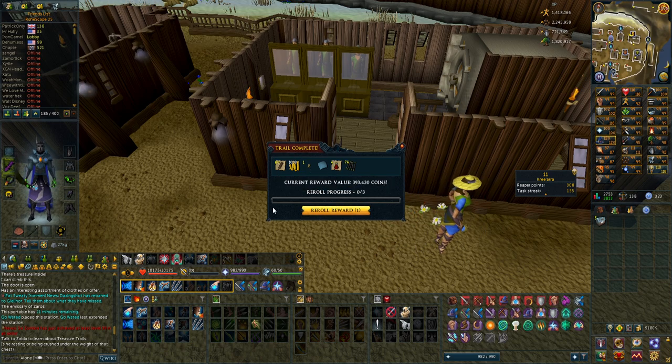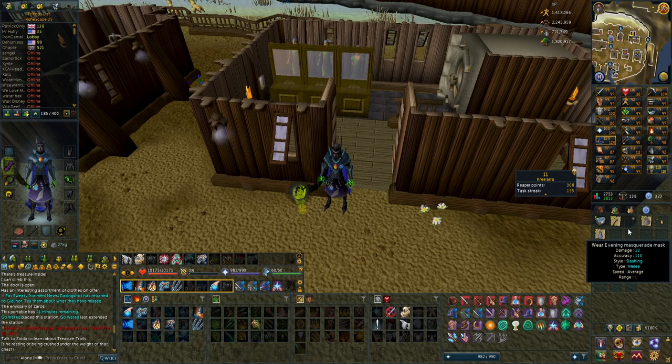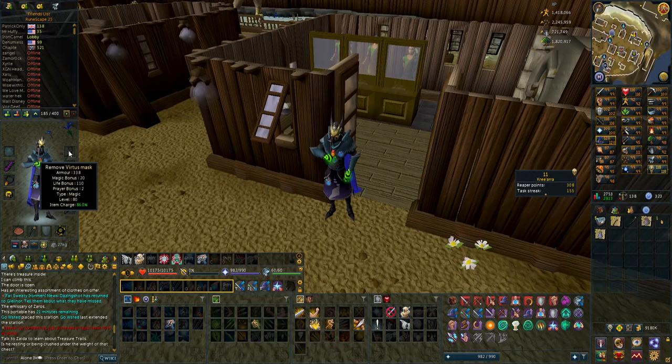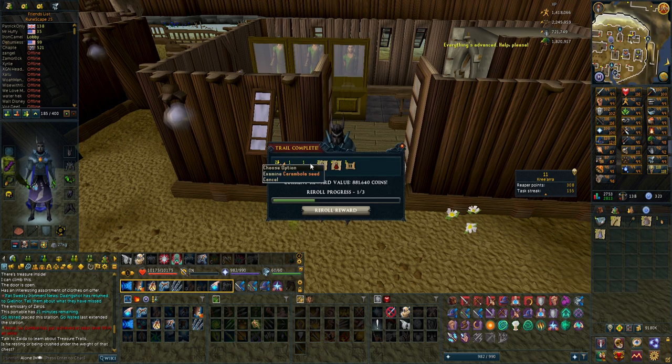First one is 393k — very bad, so I'll reroll it. That turns into 1.5 million and a cosmetic evening masquerade mask. Weapon poisons are actually really good — I have a really hard time getting weapon poisons so getting any of them is pretty cool. Second clue gives carambola seed, even more weapon poisons, and prayer renewals — actually pretty good potions. Then some pages, not that useful, and even more weapon poisons. Maybe this is a valid way to get weapon poisons on an iron man. I don't think I'll ever use the Saradomin book, so not too interesting there.